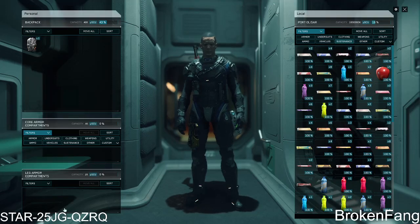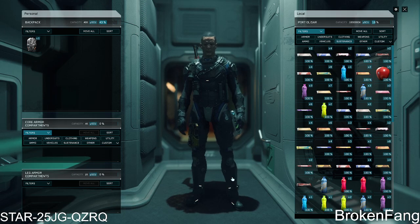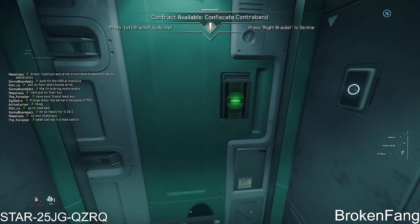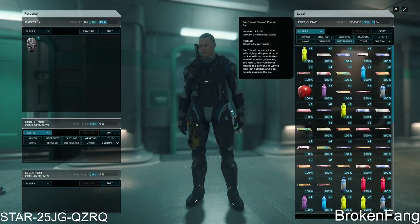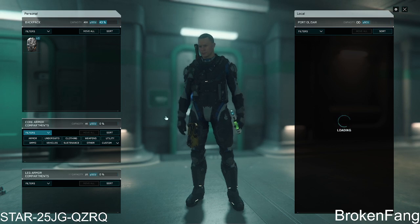Hey folks, welcome back. So, a little context here — I'm trying to get ready to die. I'm dying of dehydration. I've been trying since 50% to drink something, and when I equip an item, it won't go in the hand to drink it.